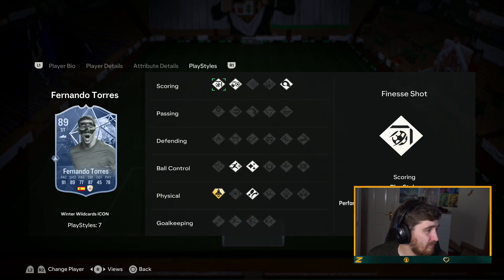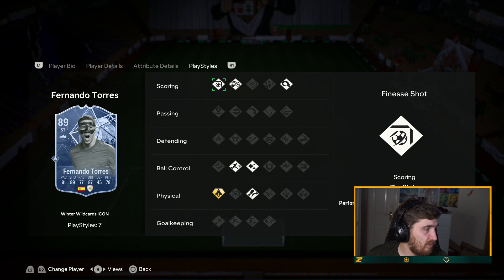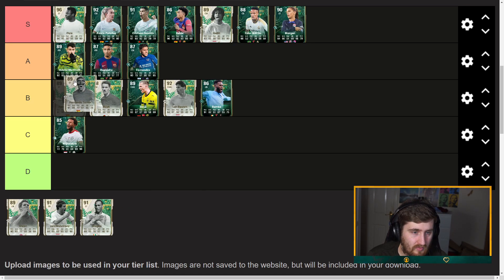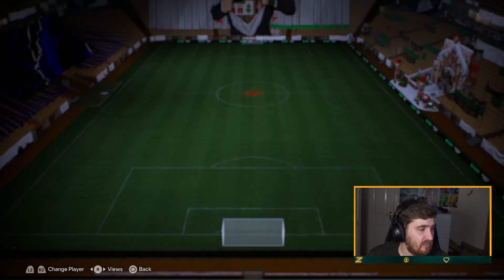Fernando Torres — five-star skills on Torres, interesting. Same play styles but Gold Quick Step. This Torres is probably more of a striker, while the other Torres is probably more of a winger. I'm going to have him A tier, high A tier — I don't think he's far off S tier, but I don't think he's an incredible card. I do prefer Finesse Shot to be honest.